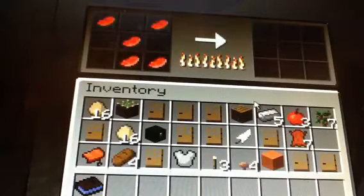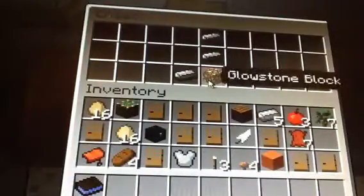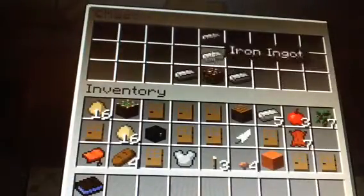Now we're on to the oven overheater. If your oven overheats you paste it on top, because it can catch fire, and it just shuts down the oven — which is really handy. To make this you need all glowstone and iron like this.